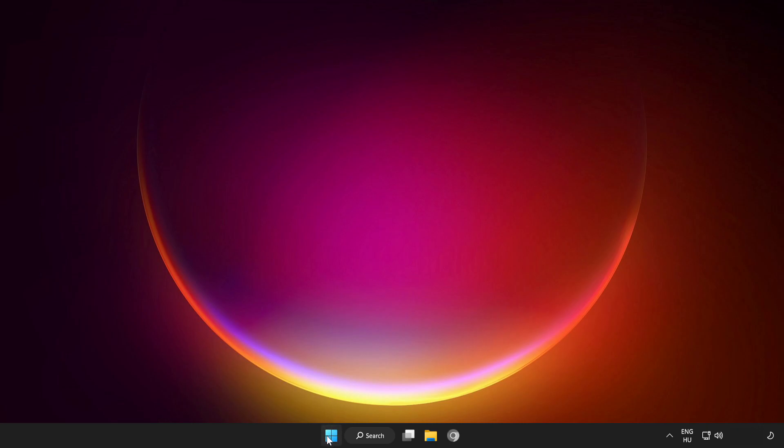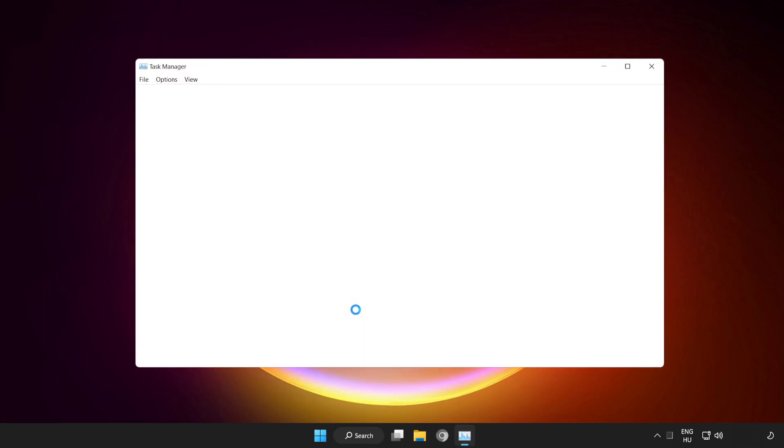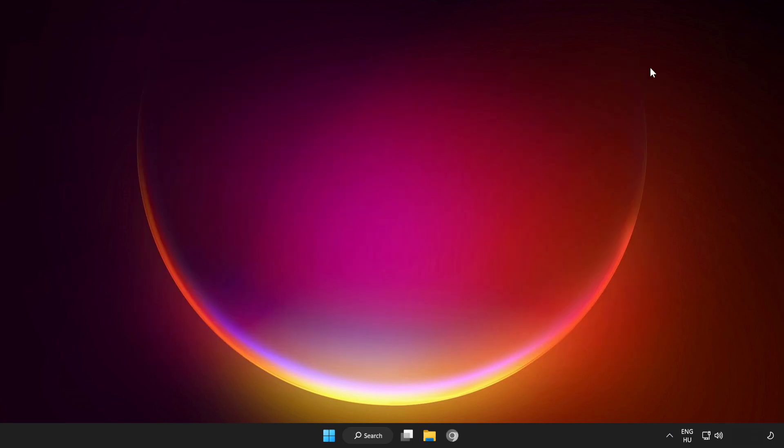Right-click the start menu and open Task Manager. Click startup and disable unused applications. Close the window and restart your PC.